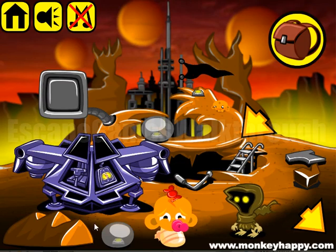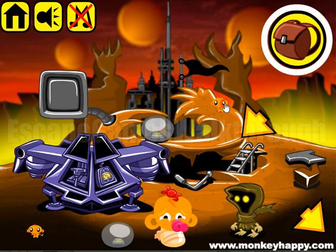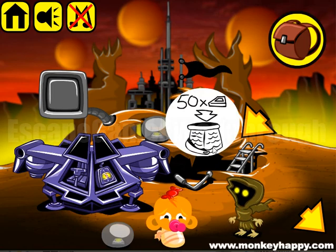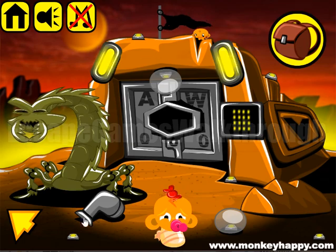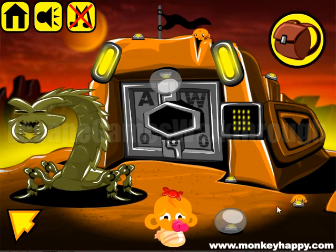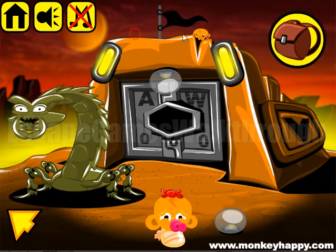We are playing Monkey Hole Happy Stage 725, Interplanetary Chapter 2. As always, we need to collect items all around here. This kind of man wants 50 credits in the basket. These bulbs we need to shut them, then this plate with a hint we need to take.